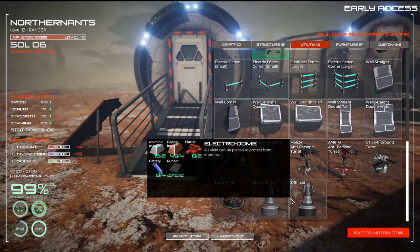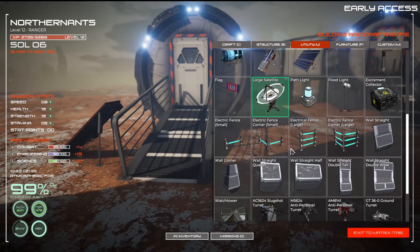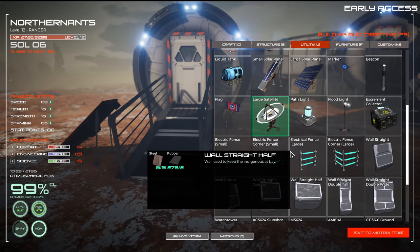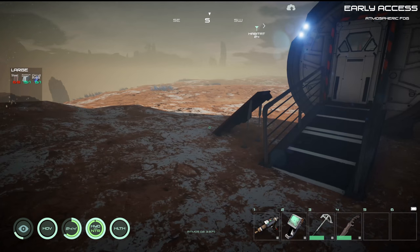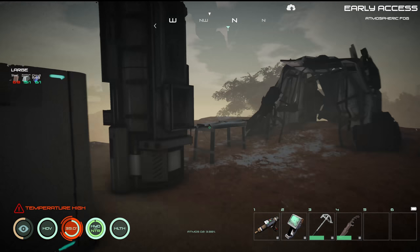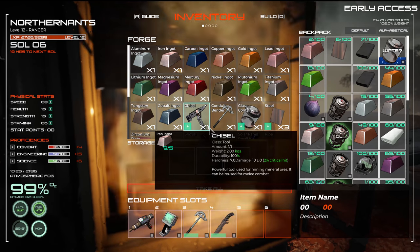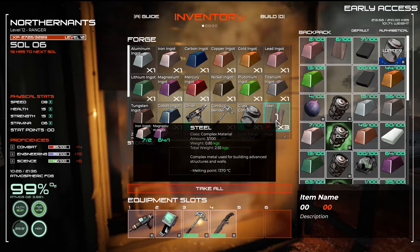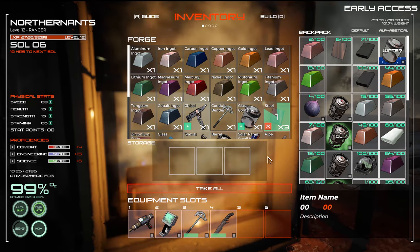Gun defenses. Shields. I guess I had not gone down on this list very far. We need two more steel plates — I don't know if we have enough steel left. Hopefully I had set it up to make it. Hopefully that doesn't take away some of the other stuff that we need.